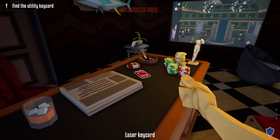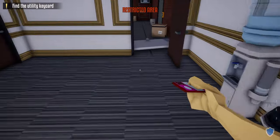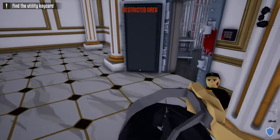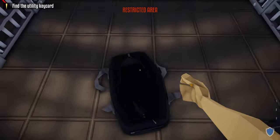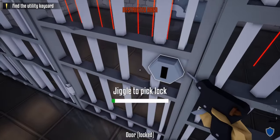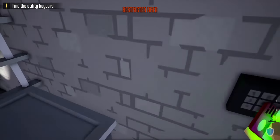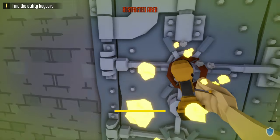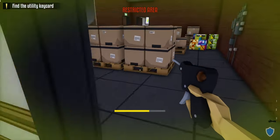After doing that we're going to head back to the vault — but before we do, make sure you grab the laser keycard off the desk. Grab our duffel bag and head inside the vault area. Place our laser keycard on this table, then take our lockpick and unlock both doors in the vault area. Next, take our laser keycard, disable the lasers, take our drill, and place it on the top lock of this vault door.